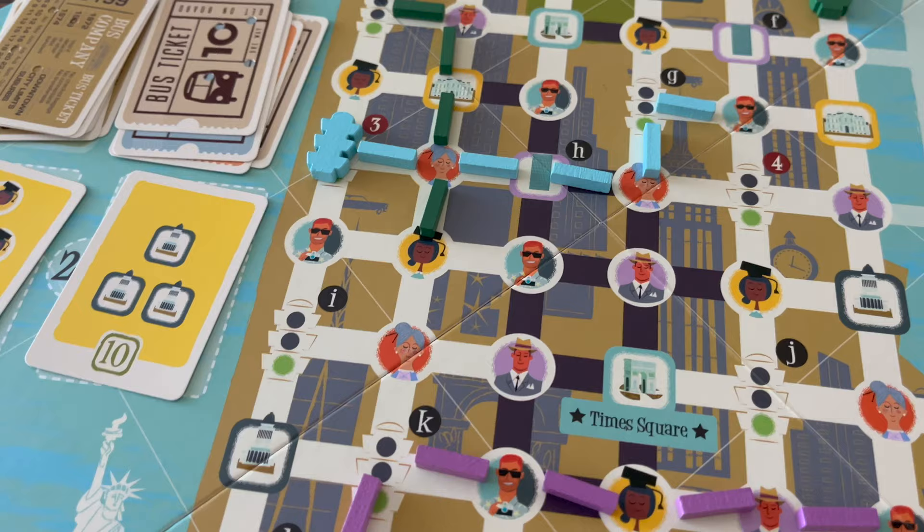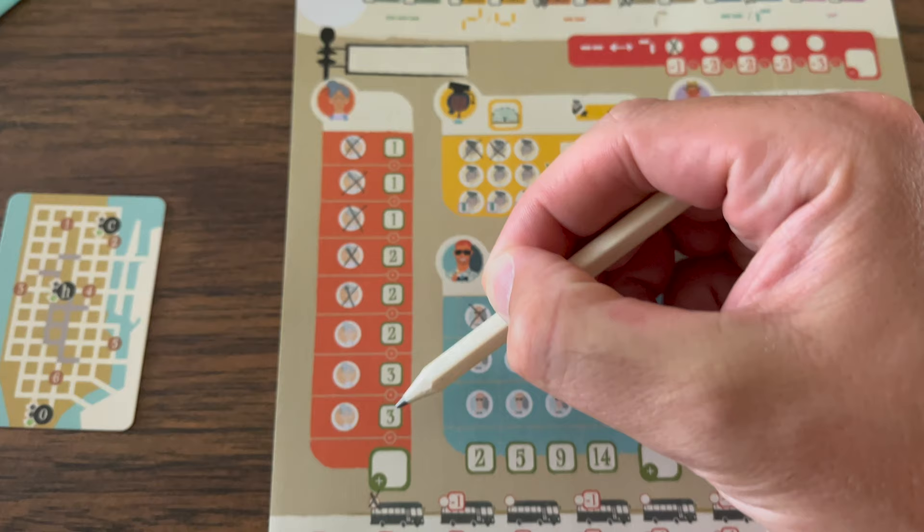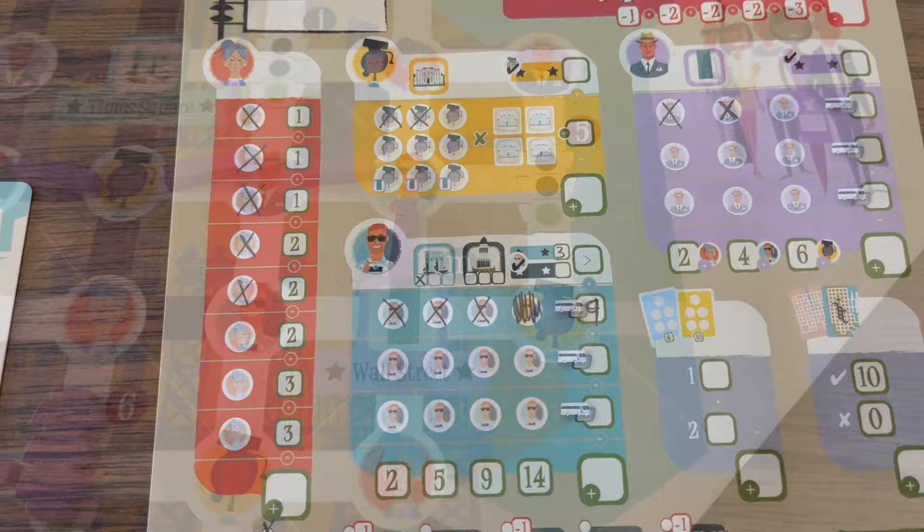Let's go over picking up passengers. You activate each spot where your segment ends while placing segments on the board. When picking up grandma, you cross off the top available space. The more you cross off over the span of the game, the more points are awarded — starting at one point, then two, and later three points for each grandma.